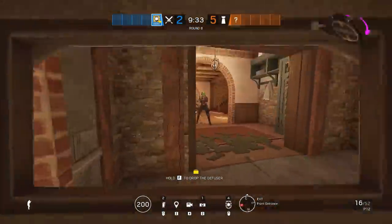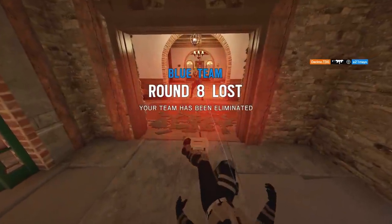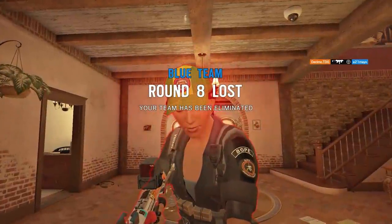When playing Blitz, try your hardest to conceal your body on the left side of a doorframe or window, since that is one of the most exposed areas on Blitz when he has a shield in front of him.